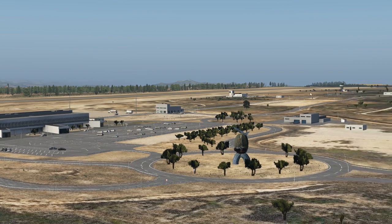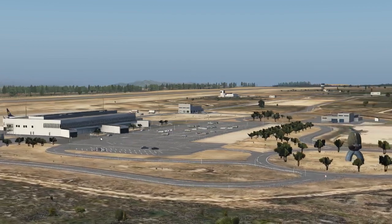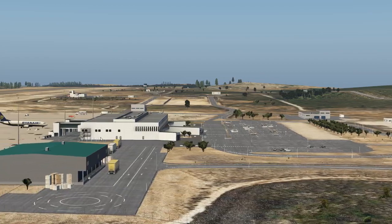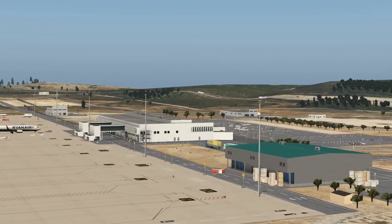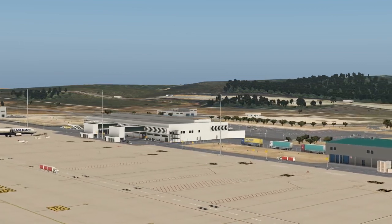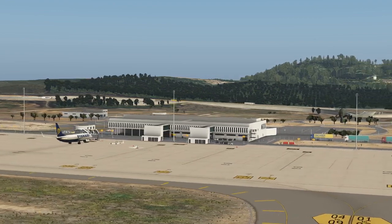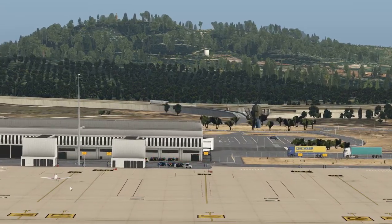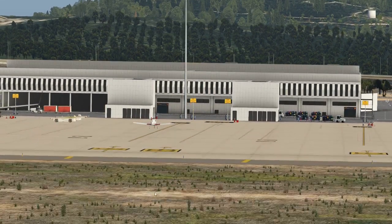We've got a control tower just over here. This is the main entrance for passengers, and it's usually used on Tuesdays, Thursdays, and some Saturdays — mainly by Ryanair and Wizz Air, flying to London, Bulgaria, and some other places. We are not going to be flying the 737 you can see here; instead we'll be using this Tecnam ultralight, and I'll explain the reason in a bit.